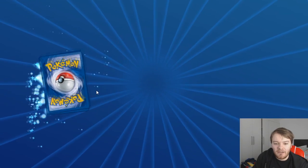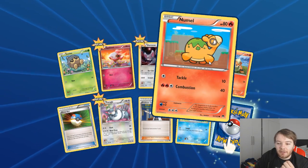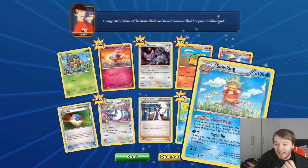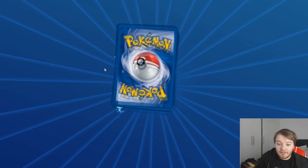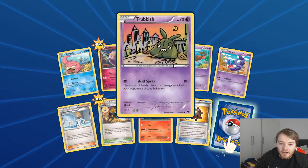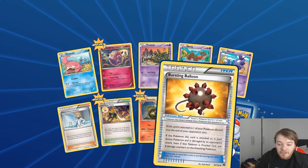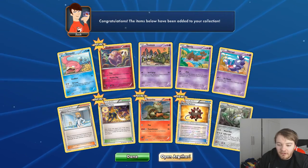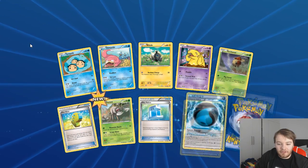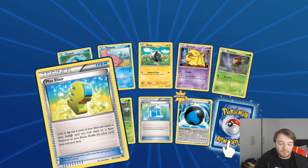Another pack - that's so many packs to open, guys, it's crazy. C-Dot, Spritzee, Glameow, Numel, Growlithe, Great Ball, Budew and a Ducklett and we have a Slowking - Slowking's good. Another one - so many packs! Slowpoke, Conkeldurr, Trubbish, Skorupi, Scrafty - All Night Party is a good card - Arcanine, Burst Balloon. Feraligatr again - I've got one of those in real life. Timpole, Slowpoke, Blitzle, Drowzee, Crooked, Max Elixir.